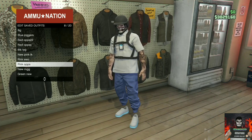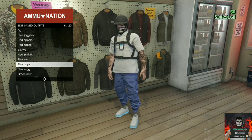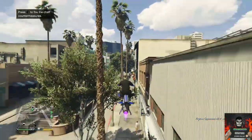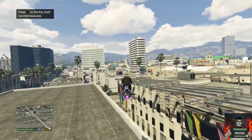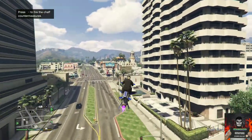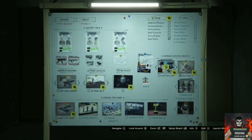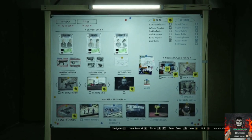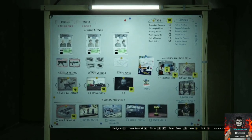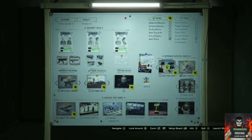For the fifth and final clothing glitch, I'll be showing you how to get the prison security outfit. This works on male and female characters. The requirement is you need an arcade business — if you don't own one, a friend can lend you theirs. It doesn't matter which arcade business you use.